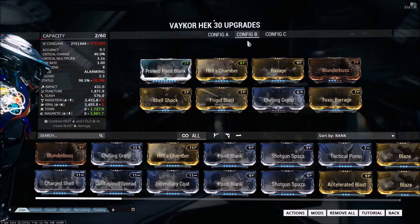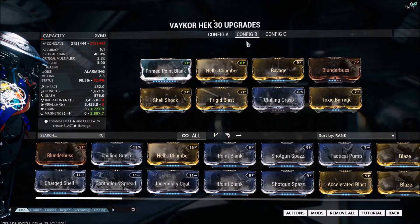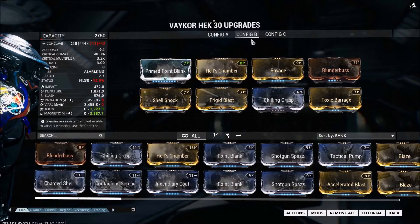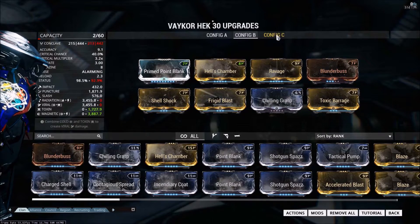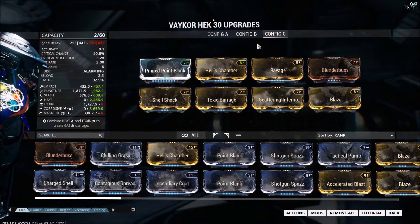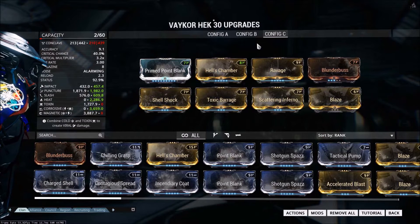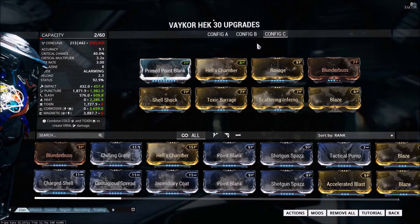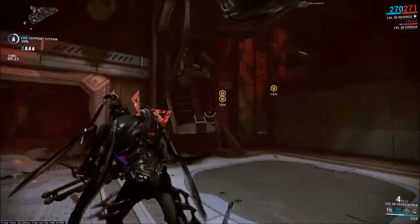You absolutely want to take advantage of the crit for this gun — that's one of the few things it has going for it. It deals a pretty respectable amount of damage when you crit. As for the other mods, I went with basic status-chance-focused elemental builds using the dual-stat 60% elemental damage and 60% status chance mods. It still has the normal 25% status chance of a regular Hek, so taking advantage of that will also increase the usability of this gun.